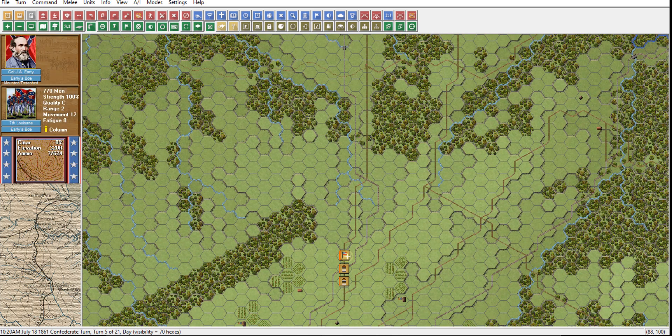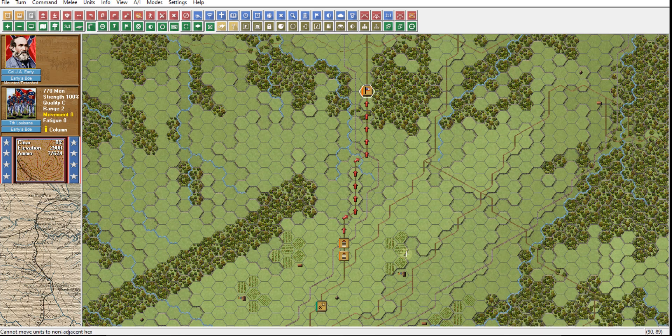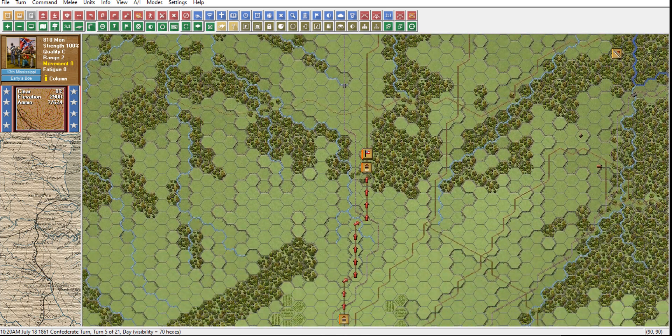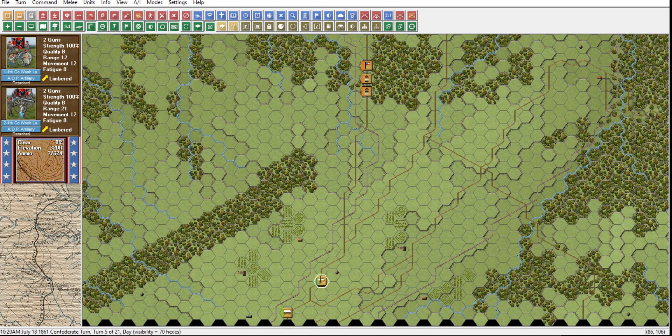Let's take Early here and get him moving out as far as we can. I just want to check and make sure movement is zero — they're reinforcements, we want to get them there as fast as we can. As you can see, Longstreet is coming under some pressure — he has already had some units disrupt. We want to get these forces up here as fast as we can.